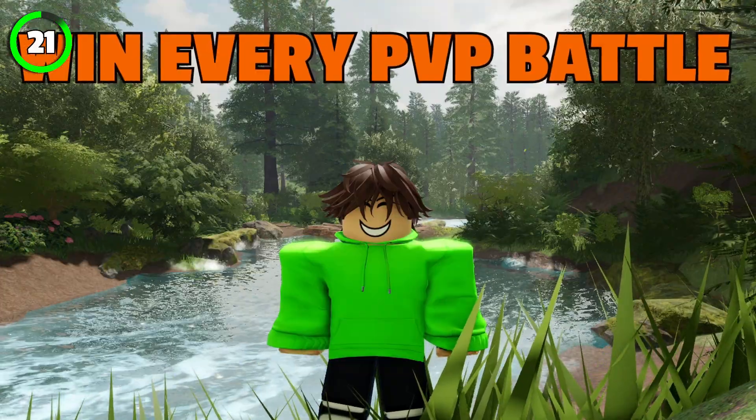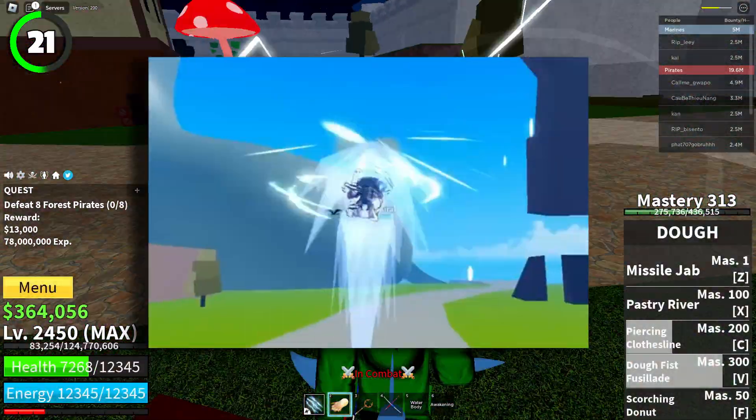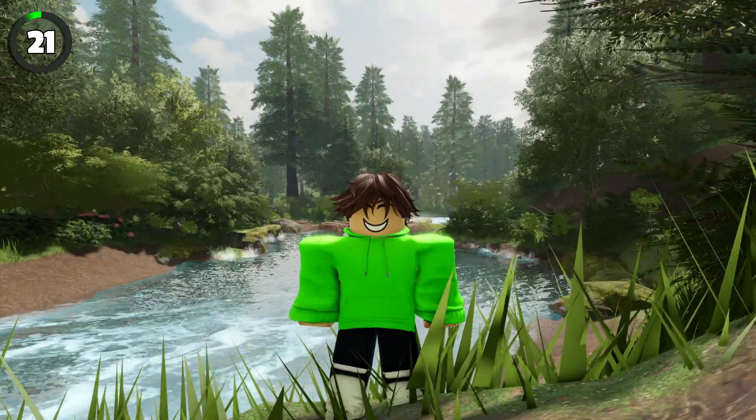Using this glitch will make sure you win every PvP battle out there. Take God Human Fruit and use the Soaring Beast, the Z-Move. Then face up and quickly face down and spam Spacebar. Your new nickname will be Speed.